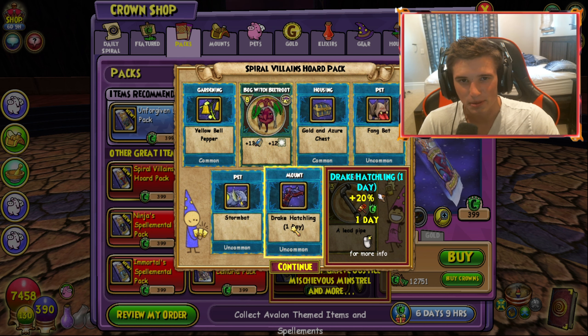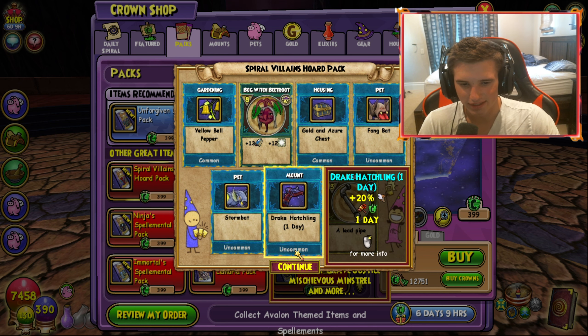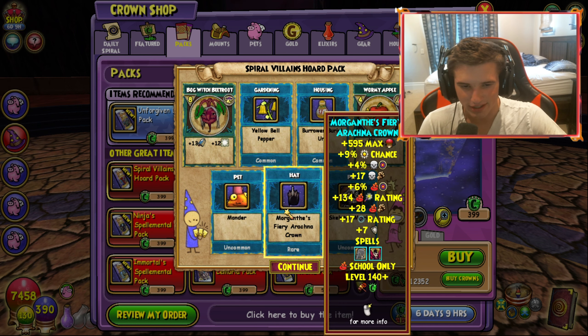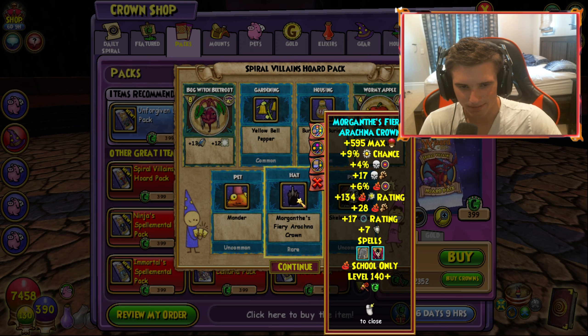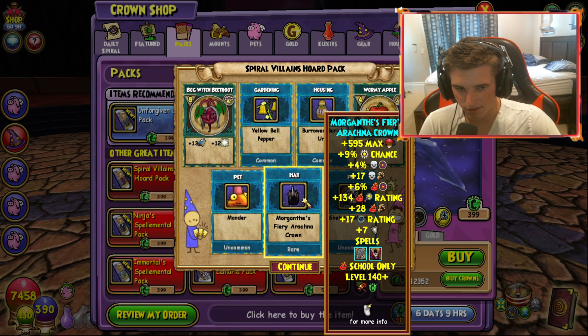That type of Drake model has been in the game for just a really, really long time, and it's interesting that they now actually decided to make it a mount. Okay, so we got the fire hat right here. Is there set bonuses on this gear? I wonder... no, okay. So no set bonuses — that leads me to believe this gear probably is not very great.